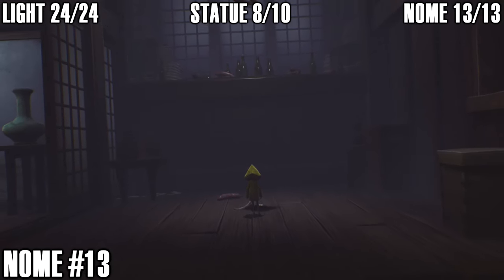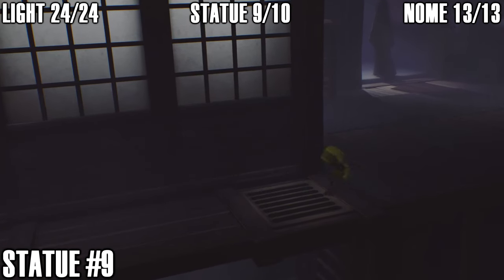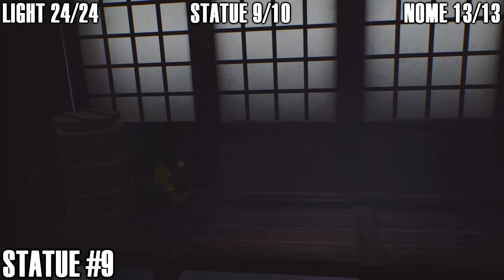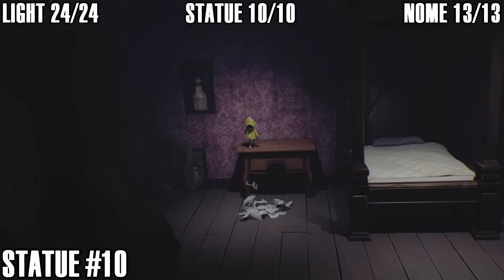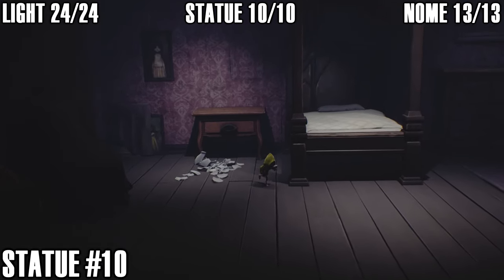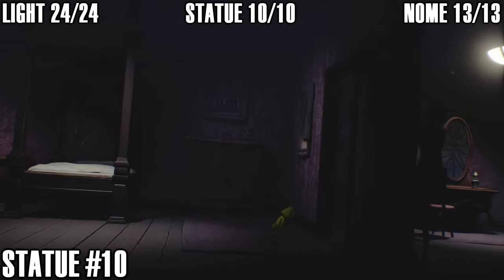Two more statues to get. When you climb up the ladder and see the mysterious geisha lady going into the elevator, come over to the left and pick up the statue — give it a chuck, that's number nine. Then once you sneak past the geisha lady in the bedroom and grab the key to unlock the door, smash the vase and she'll disappear. The last statue is on the table where she was standing brushing her hair.